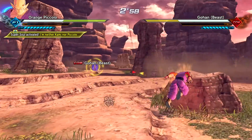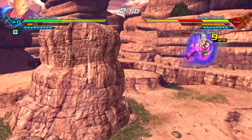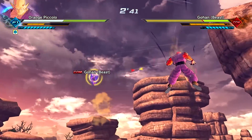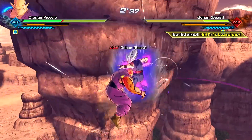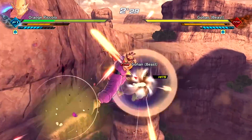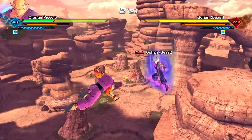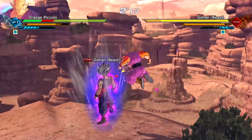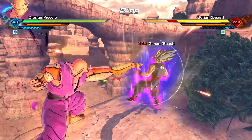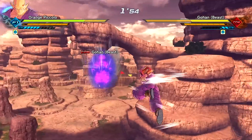Of course Gohan Beast is way stronger than Orange Piccolo, but they're just sparring for now — just training. We still get all the perfect blocks! I don't care if you're the strongest in the universe, Gohan. Yo, look at that aura — that's definitely movie accurate. It looks extremely cool. His aura is extremely unique: the purple right around the body, then blue above the purple, and then the original white Potential Unleash aura above everything else.